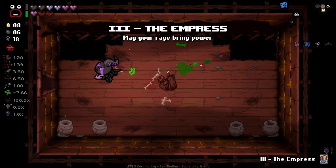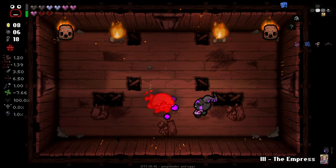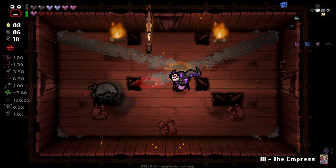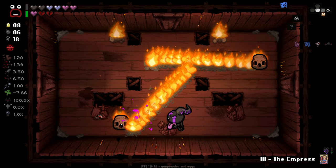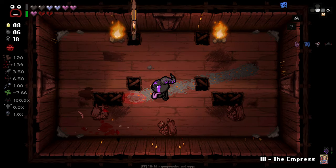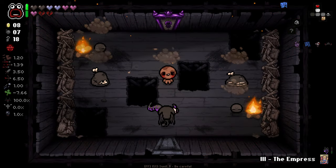We get ourselves the Empress, which — while not crazy good right now — I think we can make work for our boss or down the line a little bit. We're not hitting with many of our Devil's Tooth shots, but we are killing stuff reasonably fast anyway, so it's not a huge concern.